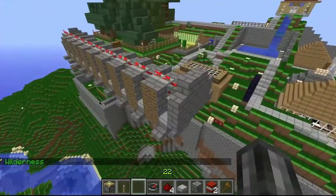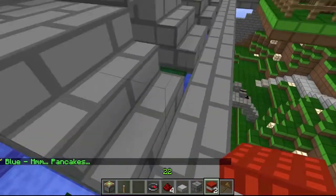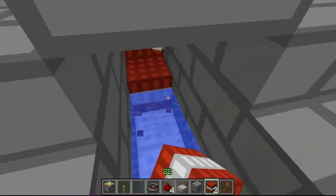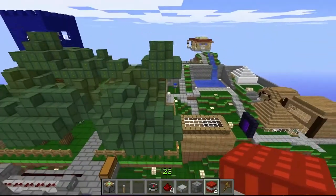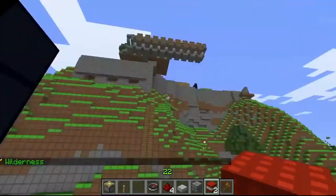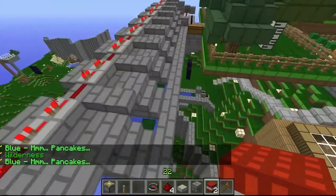So that was the TNT cannon. I'll show you a short distance burst. You can make this as long as you want — extend it lengthwise as far as the water can go, like any other TNT cannon. I just made it this short because we're doing a faction war sort of thing on this server, and the exit that the TNT comes out of is right here. I didn't really have a purpose for making it too long.